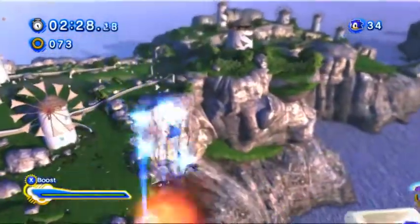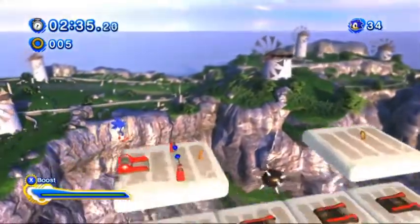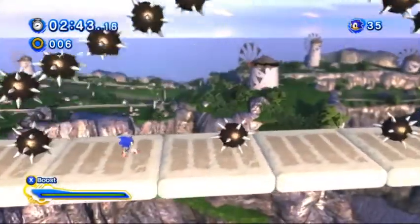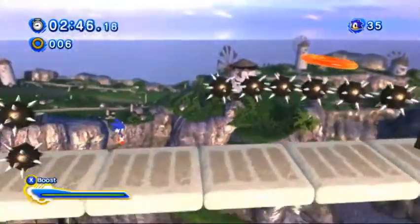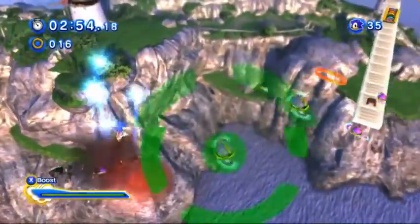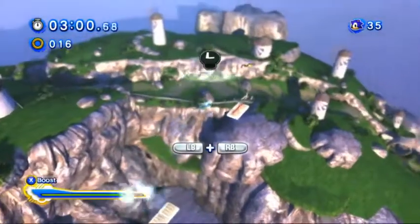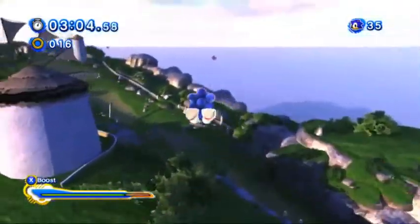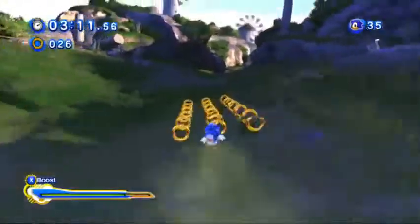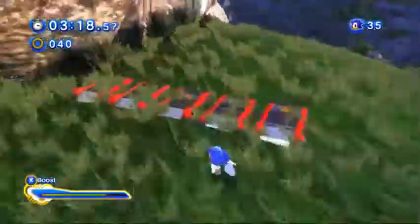The Unleashed DLC likes to have these lap-based challenges where basically the level layout will change, or at least the objects will change based on where you are. You hit certain triggers that activate different laps or different objects. So for this Windmill Isle stage, it basically makes us go through the level backwards, and then we have to go through forwards. And now there's just more enemies, more boosters, more of everything that we have to deal with.